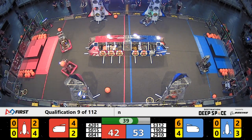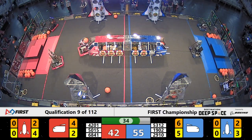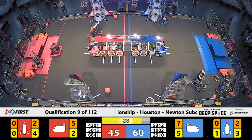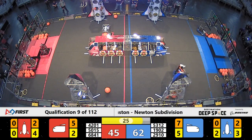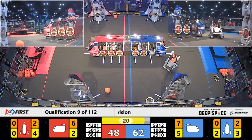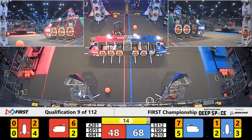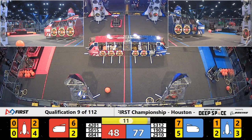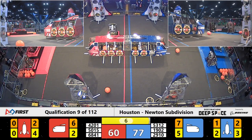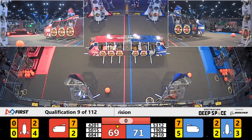Blue Alliance with a lead, though, as we are about 40 seconds left. Jack and the Bot placing another hatch panel — low on the Blue Alliance rocket ship. Trying to finish up that low level is Jack and the Bot. They've got it. Now it's time for cargo. Blue Alliance extending their lead. 20 seconds left. Red working on the HAB zone — they've got a level 2 climb. Looks secure up on level 3. Jack and the Bot quickly up to level 3. Red Alliance scored one more piece of cargo, dashing back to the HAB zone. Nice endgame play by 4201 as time expires.